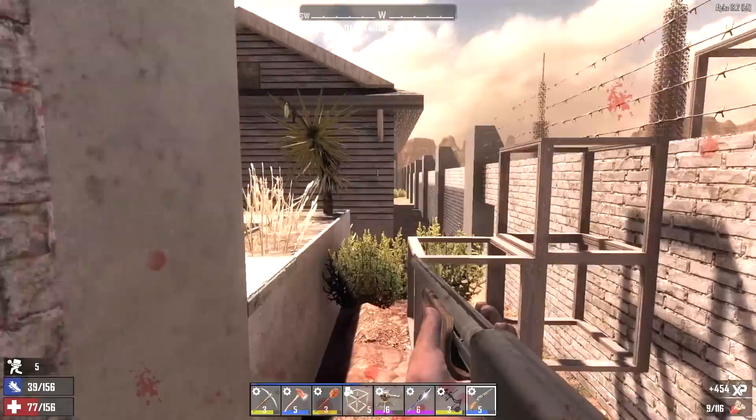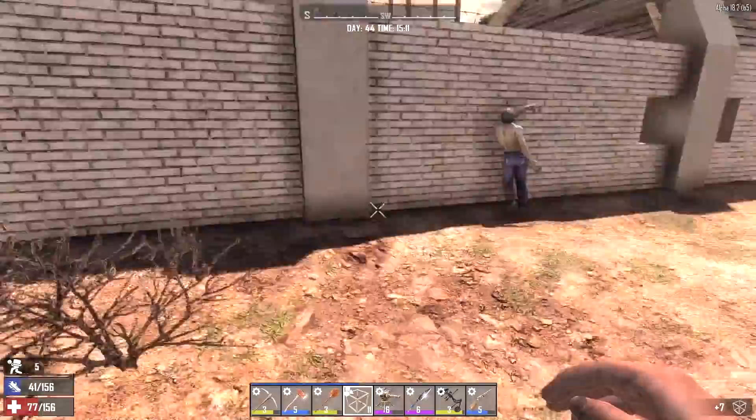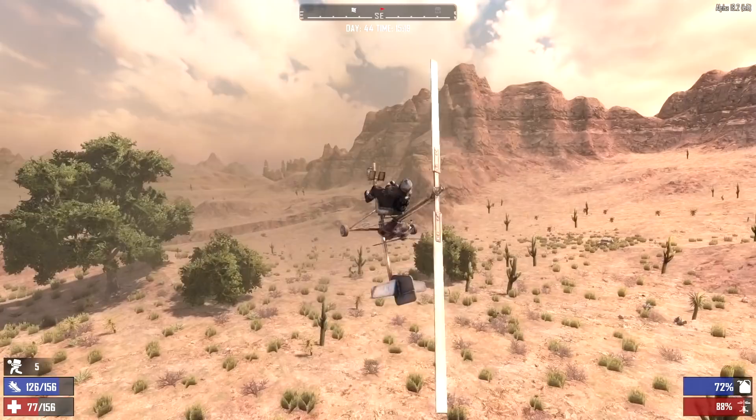Oh shit, is that a bird? Yeah, come here. Oh, and a screamer - we've got to get the hell out of here. Oh shit, we landed on the barbed wire. Run away. Man, I don't know about the desert - it's pretty unforgiving.